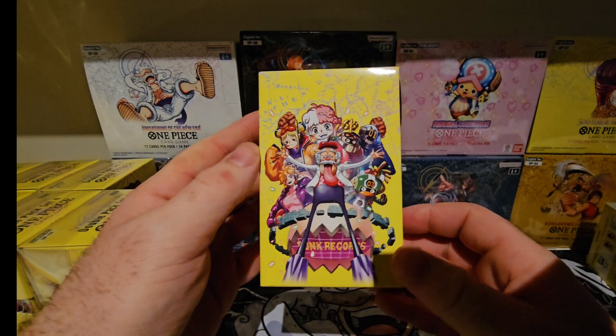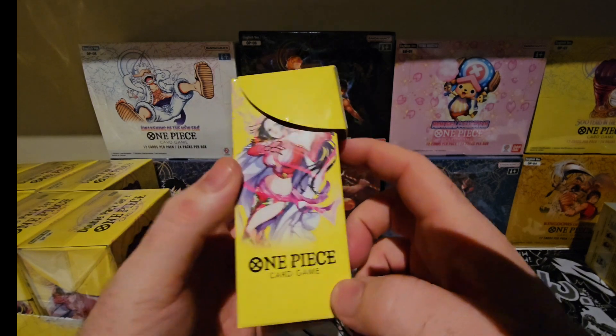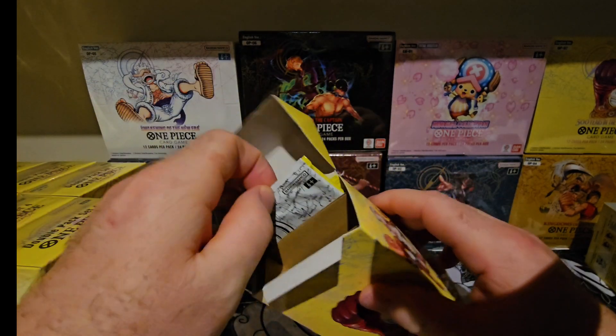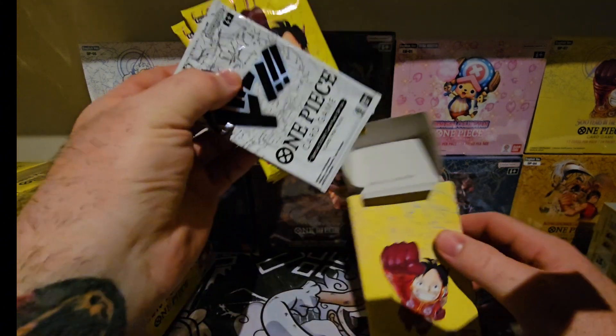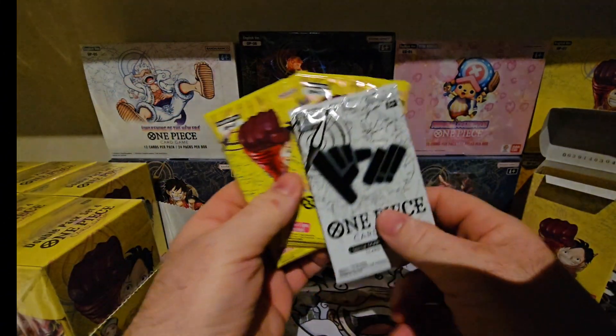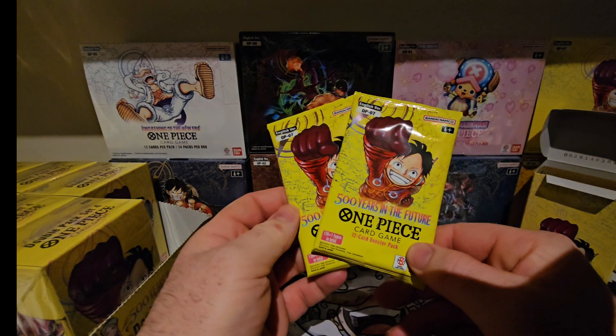Here we've got Vegapunk and Egghead. We have Bonnie, we have Boa Hancock — and Boa is going to be the centrepiece of the set. I'll open one just to show you guys what's in here: you've got your Don card and your 2 OP07 packs.